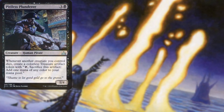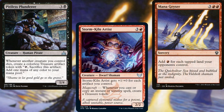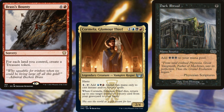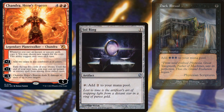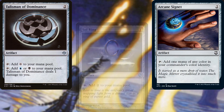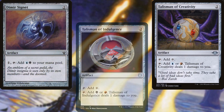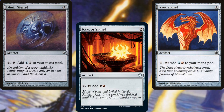Pitiless Plunderer, Storm Kiln Artist, Mana Geyser, Brass's Bounty, Cormella Glamour Thief, Dark Ritual, Chandra Hope's Beacon, Sol Ring, Arcane Signet, Talisman of Dominance, Talisman of Indulgence, Talisman of Creativity, Dimir Signet, Rakdos Signet, and Izzet Signet help us ramp into our more powerful spells.